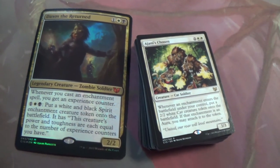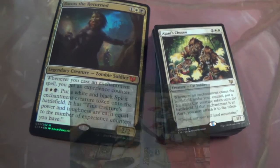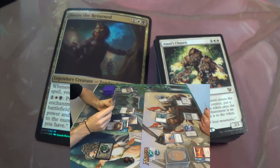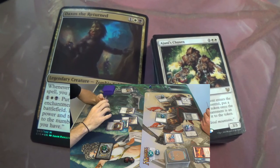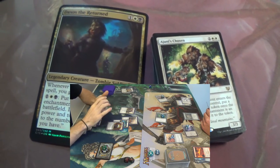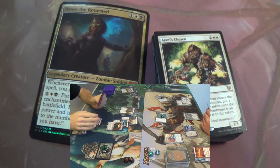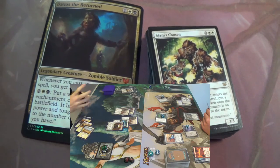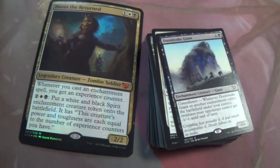Something like the one you can keep re-bouncing to your hand and casting — ding ding ding. I used to run this in a Modern deck — Mono White Enchantress. It plays kind of like the Hexproof decks but your creatures don't have Hexproof, so they're more fragile but more threatening if they can't be dealt with. Let's get on past Ajani's Chosen.